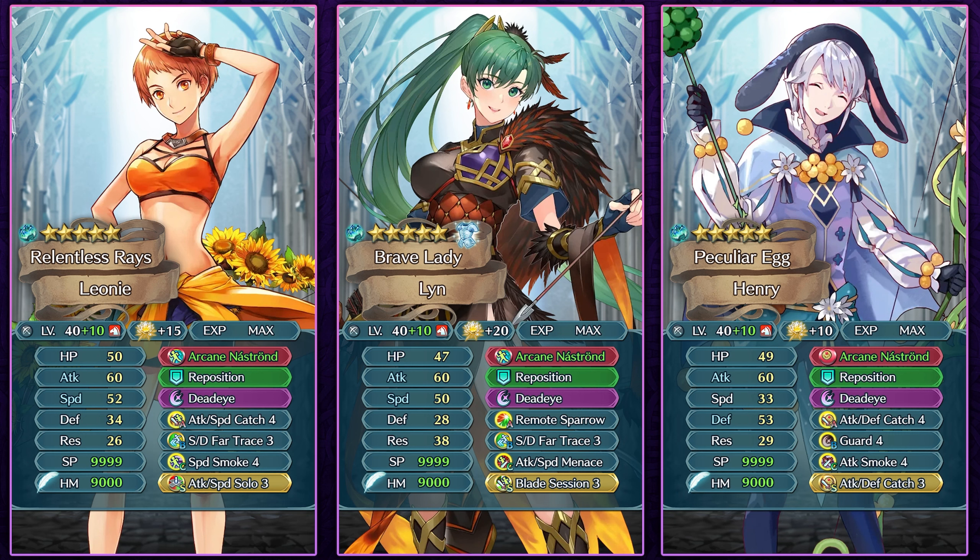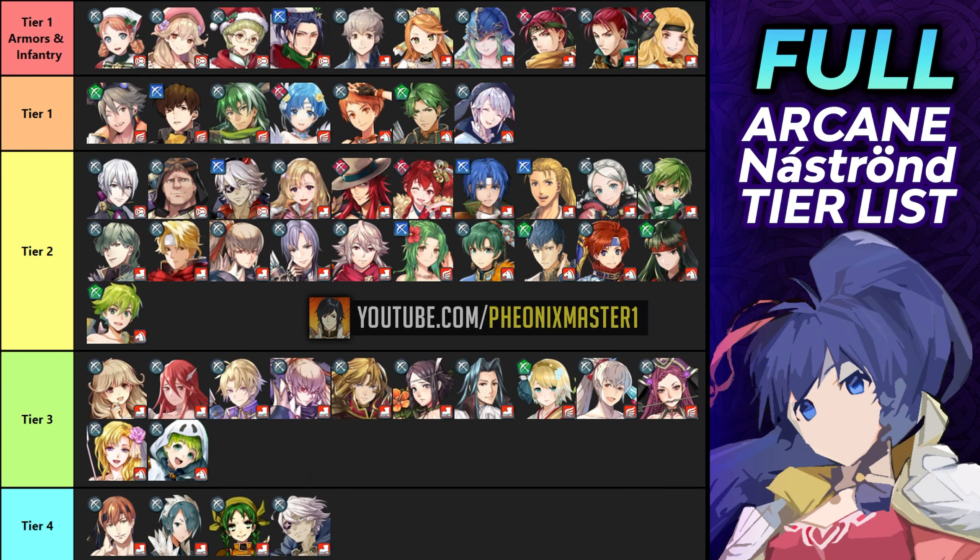Like bow flyers, builds for bow cavaliers don't change much: run a catch skill or Attack Speed Unity from Rearm Tana, with a Fort Ray skill in slot B. Speed Smoke 4 works in slot C for Leone who has more defense than Brave Lyn. Attack Speed Menace is commonly run in slot C. A bulky bow cavalier like Henry can stack damage reduction with Guard 4 to get the guard effect in both phases, functioning effectively in both phases.